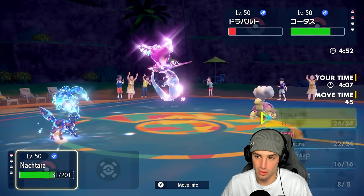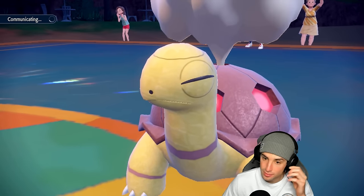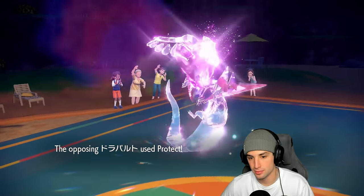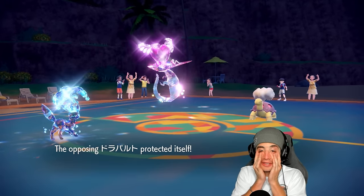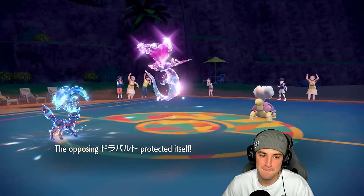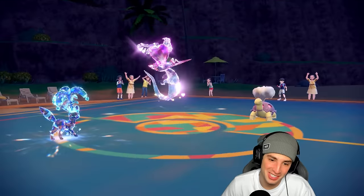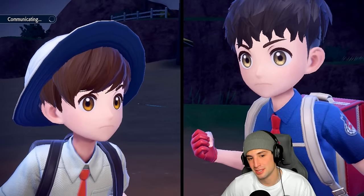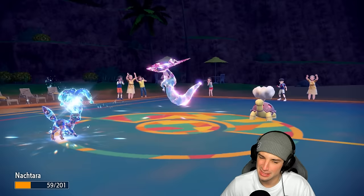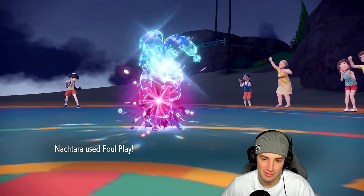We have to go for Foul Play — it's our one and only hope. They Protect Dragapult though — why are you Protecting? It works but it's confusing. Body Press launches — how much damage? We have to soak both attacks and go for Foul Play. Moonlight last turn would have been monstrous if I'd read the Protect. Dragon Darts launches and we're not going to be able to soak another Body Press. Foul Play is going to KO though.